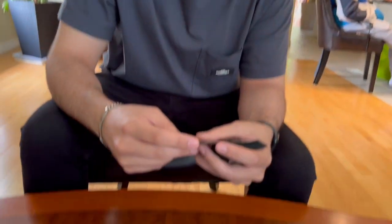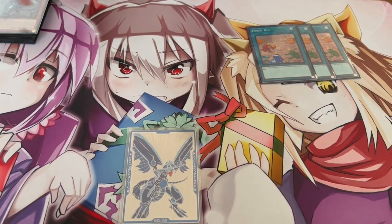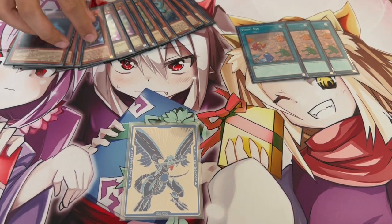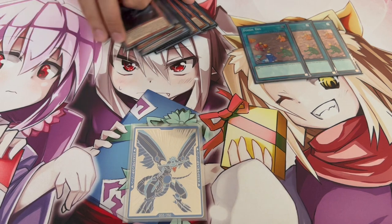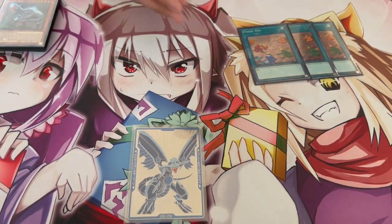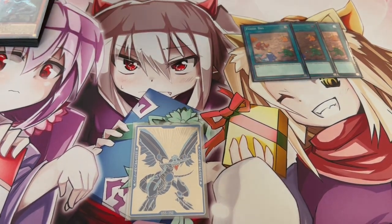Let's get back to the profile. We're playing three Fossil Dig. I know this is a hand-trap format and Droll and Lockbird is very prevalent, but you still need to play three Fossil Dig because it's really important to get to Misk, and this deck is a lot of two-card starters. Whether you open Ovi-Baby, Ovi-Misk, Misk-Baby, or Arco-Baby, there are two-card combos. Fossil Dig is essentially a replacement for any second card — if you open Misk plus Fossil Dig it replaces any other second card that would help you combo. So three Fossil Dig, you still have to play it.